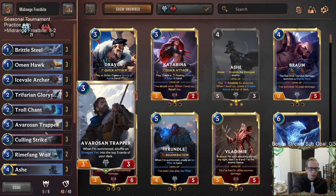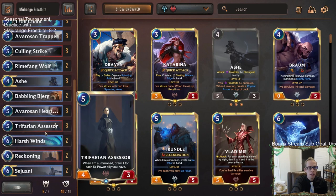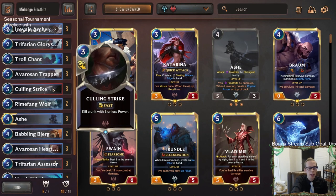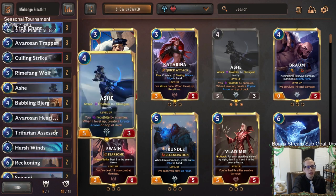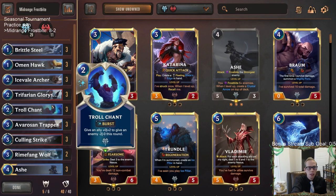Did lose to Draven Ezreal — I think normally we could do okay, but direct nexus damage is going to be something we struggle with. We couldn't find a Culling Strike or a Reckoning to take down the Ezreal. We had a real bad start — first three turns the only card I had to play was Trifarian Glory Seeker, and that got eaten up by Static Shocks. And the Go Hard one — I was pretty confident we were going to win, but they had Pack Your Bags, which can just flip games, and that finished me off.